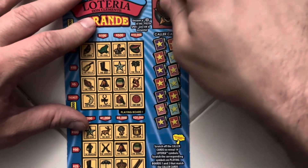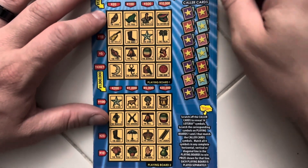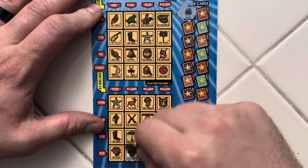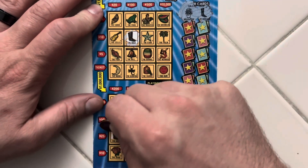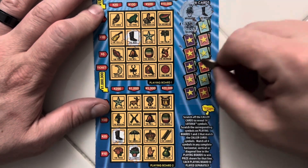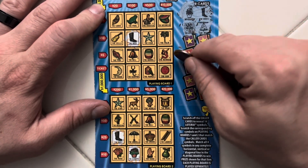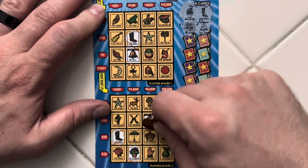Starting with ticket 47 — did we get the Fast 50? No, we did not. Our first card is the Flower Pot. Not up top. The Boo. Boo again. No Spider. No Spider. There's the Bell. Bell. Bell again.